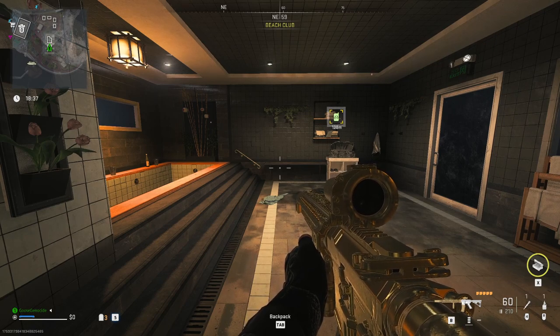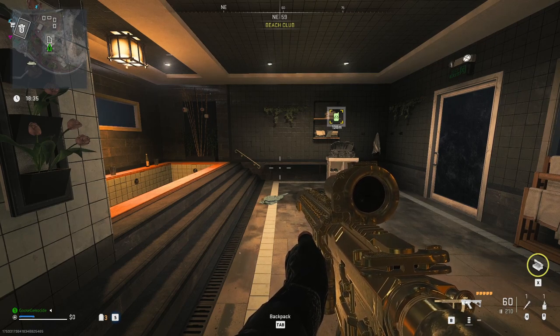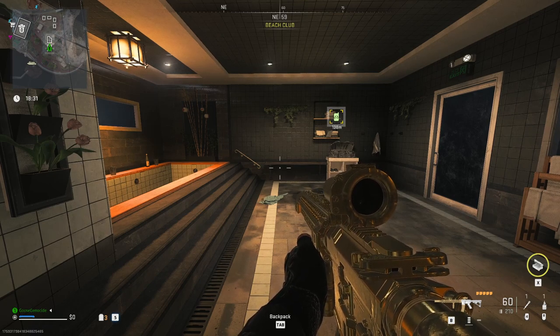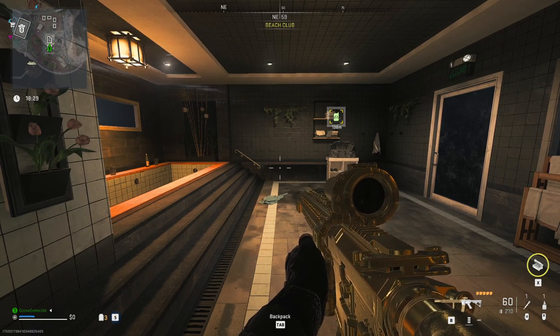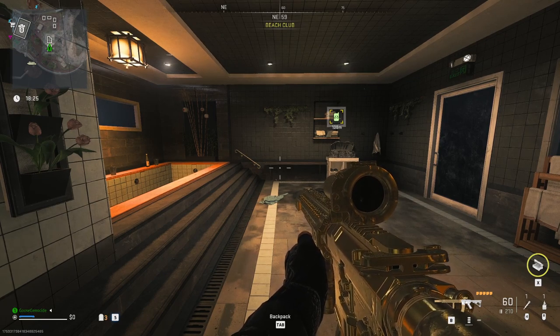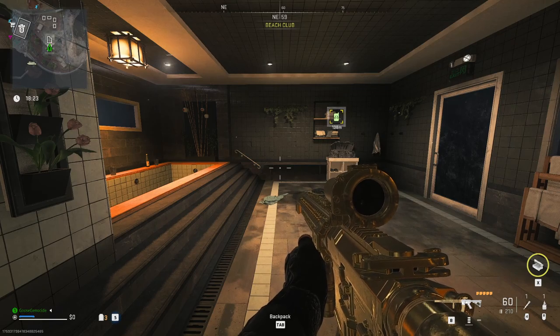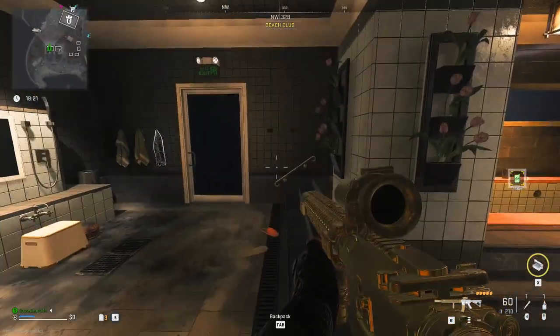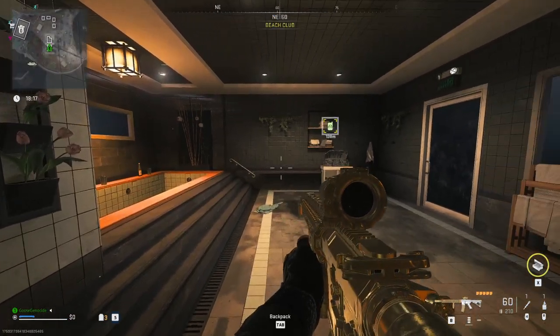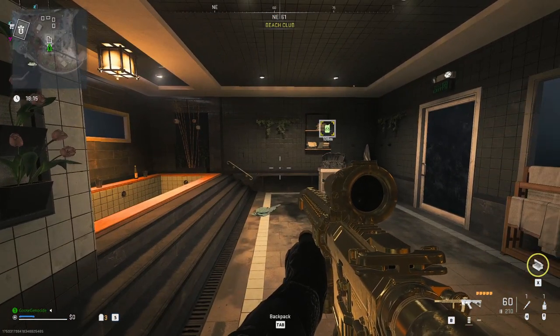So this is going to help you to duplicate any field upgrade — any of the field upgrades that you drop on the ground, such as any ammo boxes, the armor boxes, the trophy system, deployable cover, tactical camera, anything like that. What you're going to need is simply a shock stick and whatever you want to duplicate in that field upgrade slot.